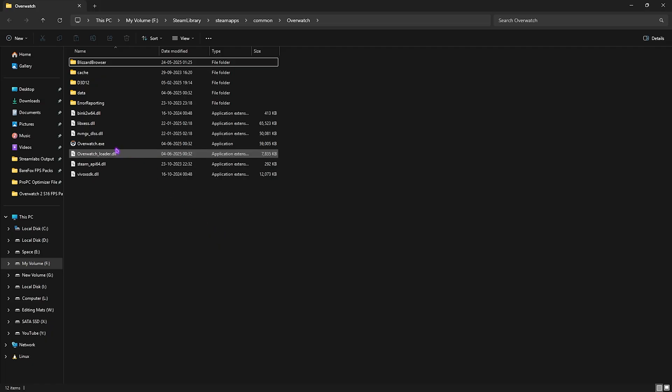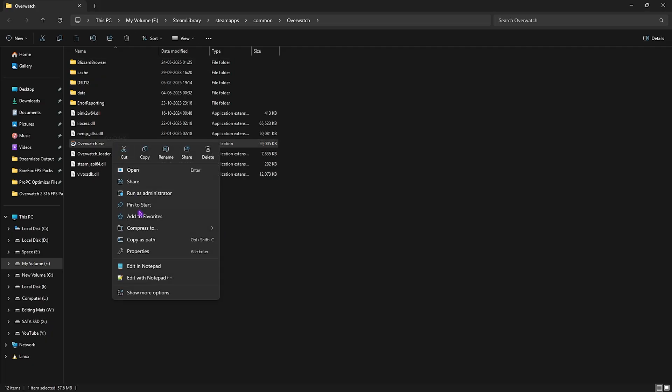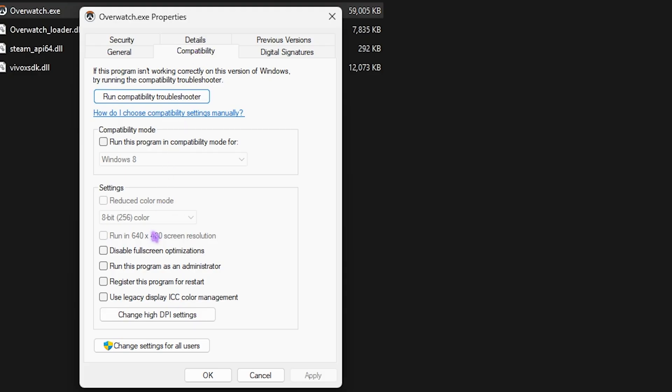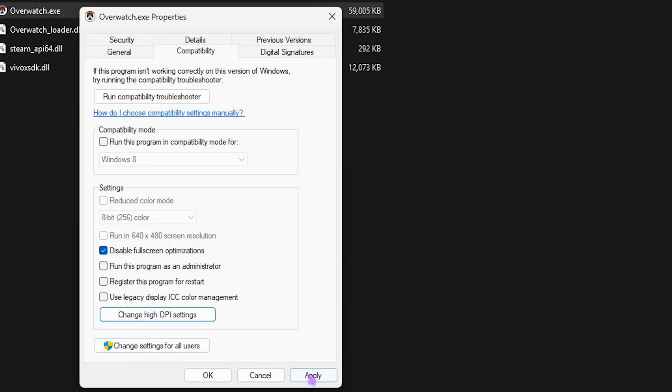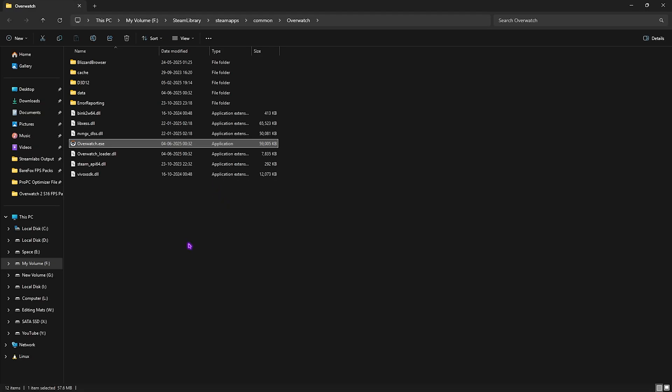Next step is compatibility settings. Go back to the download location of your game, right-click Overwatch.exe and click Properties. Head over to Compatibility, click Disable Full Screen Optimization, then click Change High DPI Settings and select the override option. Click OK and Apply — this will help reduce your input latency by a significant amount.